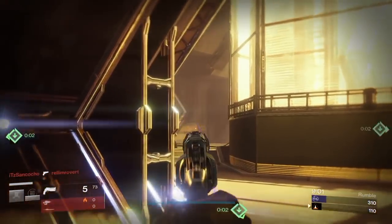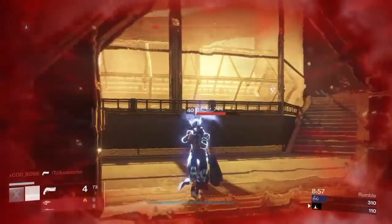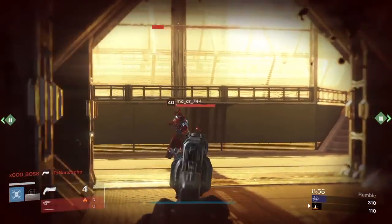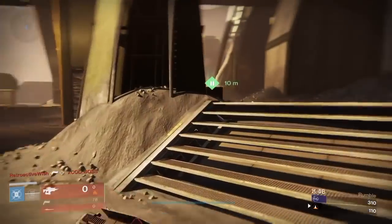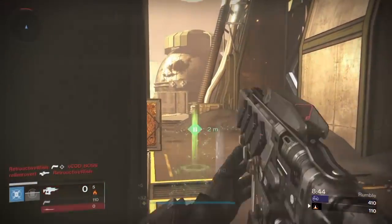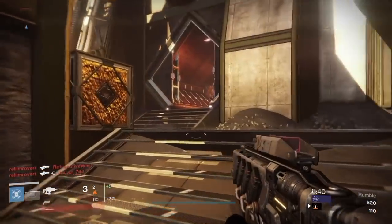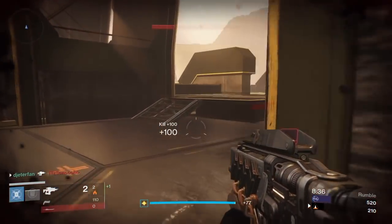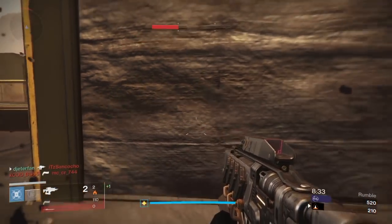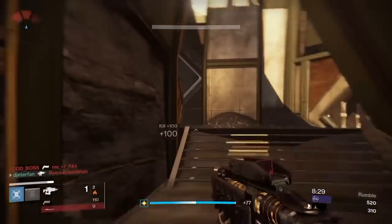I'm just going to play for special ammo only. This warlock cannot kill me. We just respawned right next to special — the game loves me. We're going to get this ammo, reload, and camp. We're going to let them come to us — best tactic for a fusion. Look at this thing melt! I like this spot a lot; we're just going to sit here and let them keep coming.